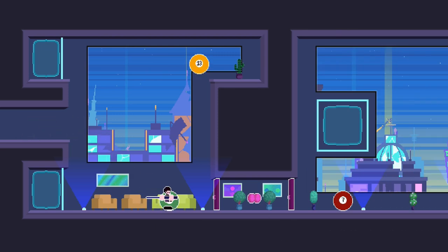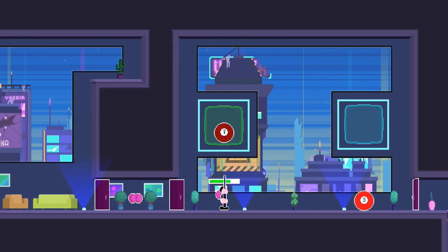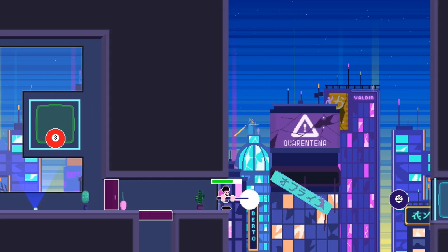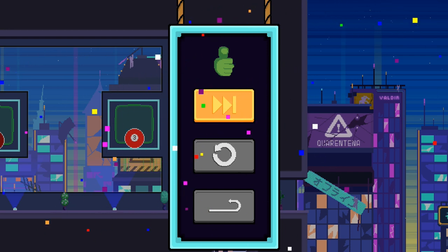On this level, drop down and hit the ball into the square on the left side. That'll open up the door — pick up the jetpack and jump up. Hit this ball into the square on the left side, then drop down and head through the two doors. Hit the next two balls directly up into the squares, and then over on the right side, hit this ball all the way to the right side. Drop down through the door and that'll finish the level.